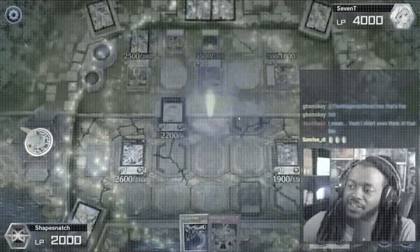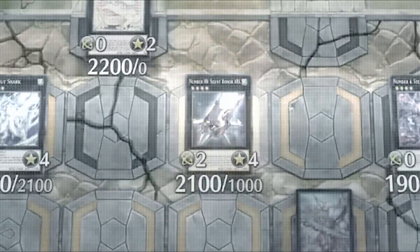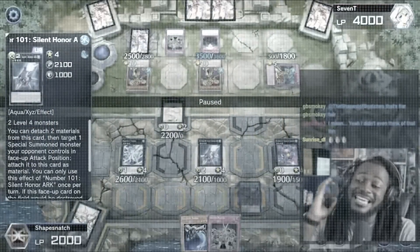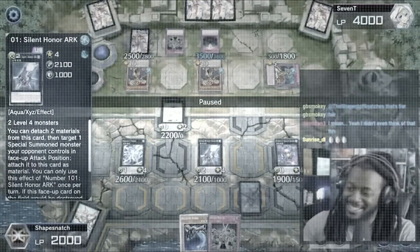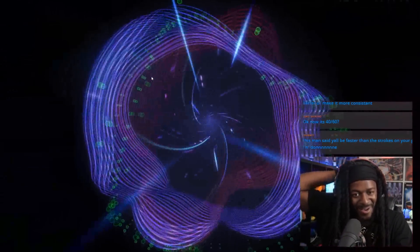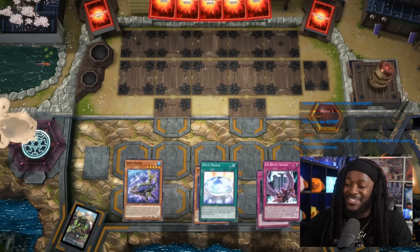Previously on Yu-Gi-Oh. We'll make Number 101 Silent Honor Arc — for all my boomers, I remember back when this card was the hot thing. Alright guys, we're gonna be hopping into another Master Duel game. This is going to be a diamond-rated high-tier matchup.